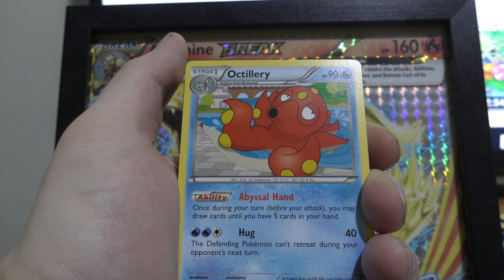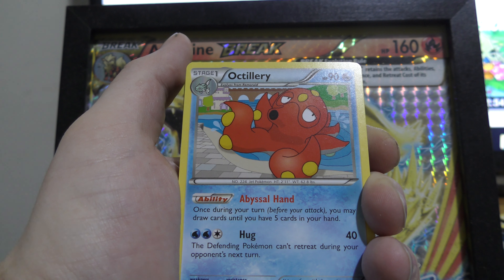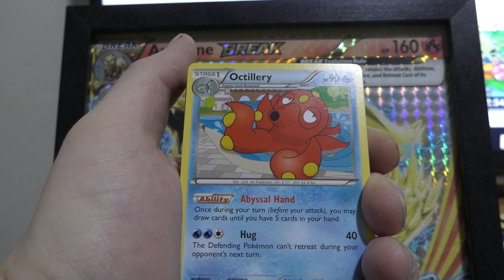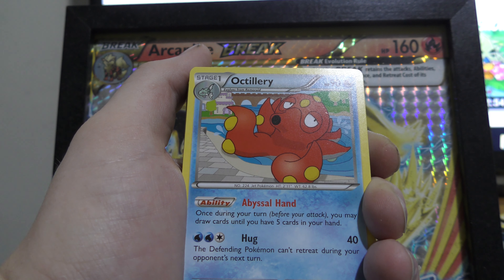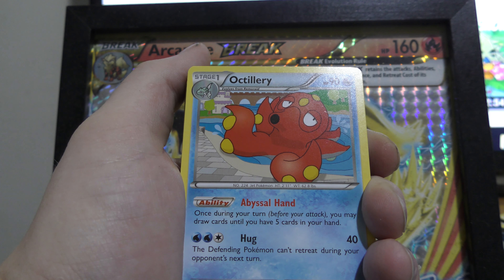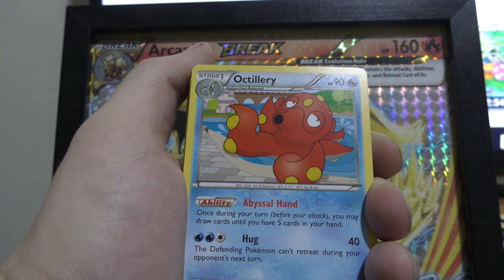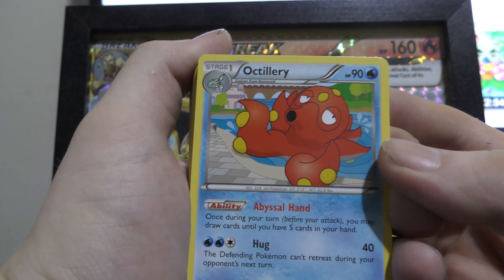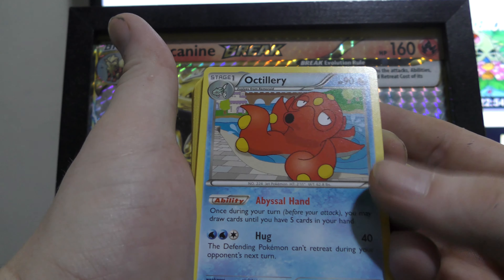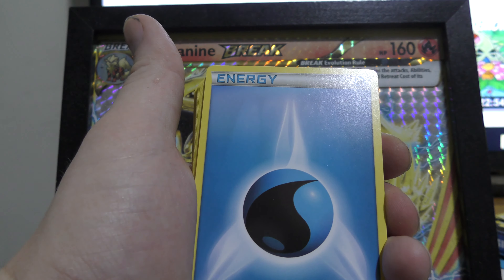We have Octillery here. Its ability is Abyssal Hand: you may draw cards until you have five cards in hand, which helps if you need cards. Its move is Hug — the defending Pokemon cannot retreat during your opponent's next turn — which is useful if you want to trap something. But it only does 40 damage and only has 90 HP, so I think there are better options out there.